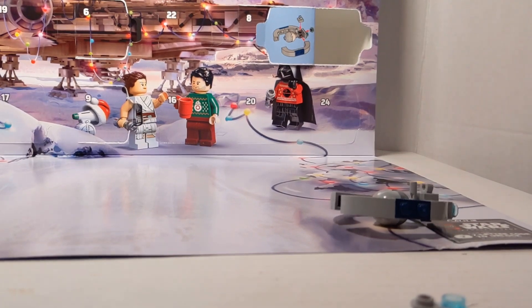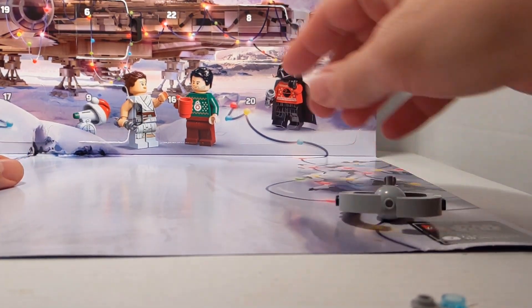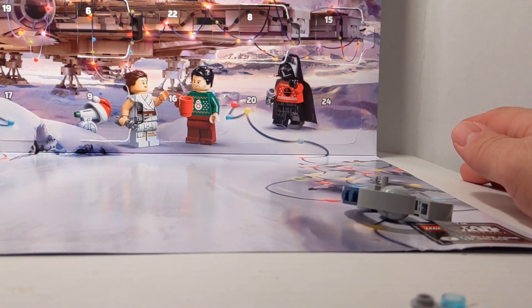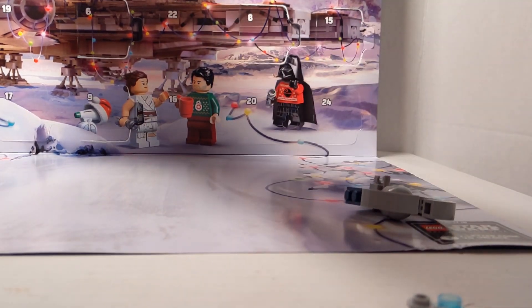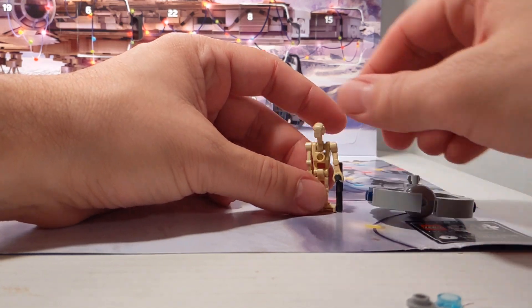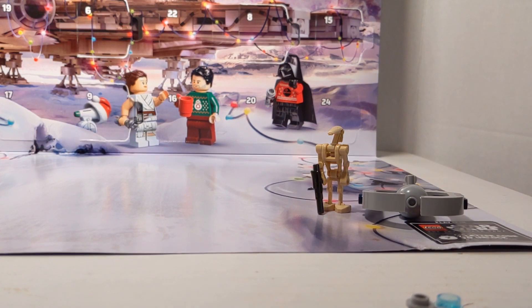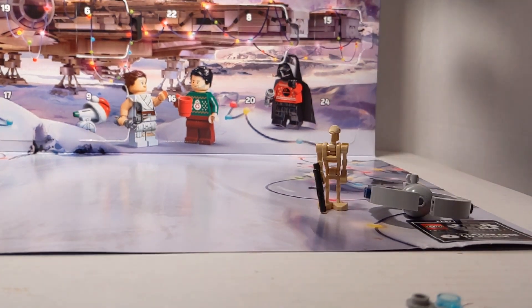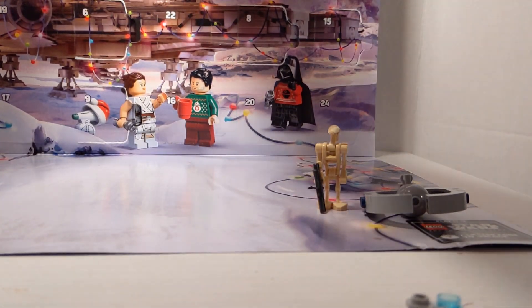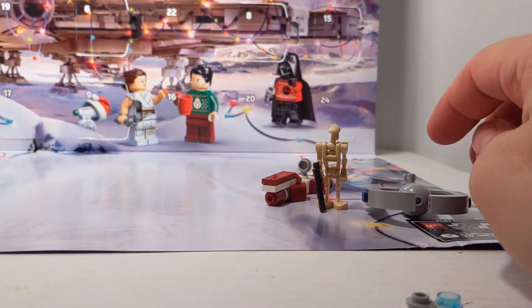Now let's do a quick recap — that is Day 15. Day 14 is the Battle Droid, so we're sticking with the prequels. We've got Battle Droid and Trade Federation Droid Ship. And then Day 13 — we've got the Republic Cruiser. It's also Episode 1; that's the very first ship we see.